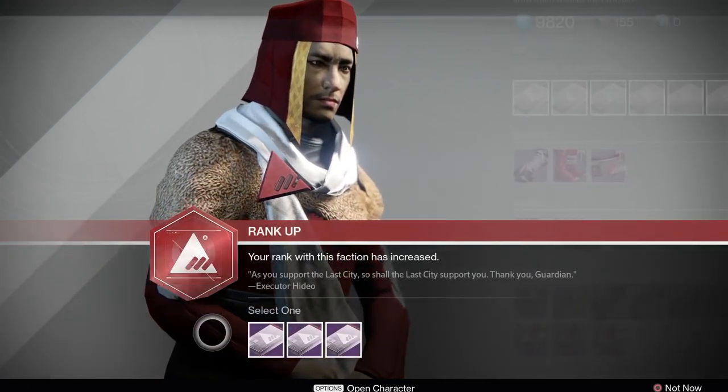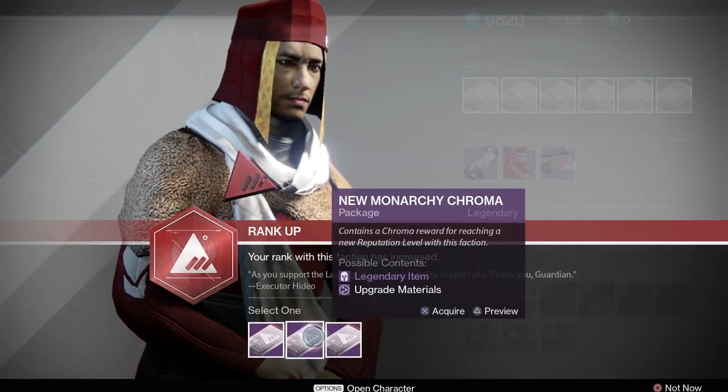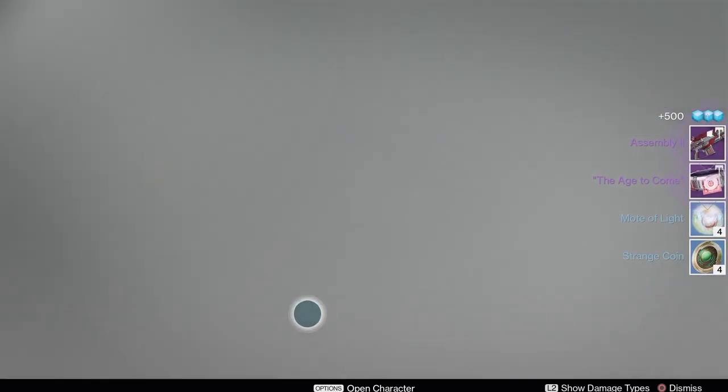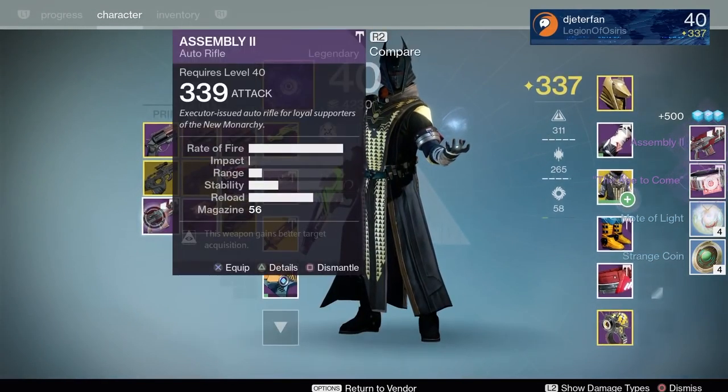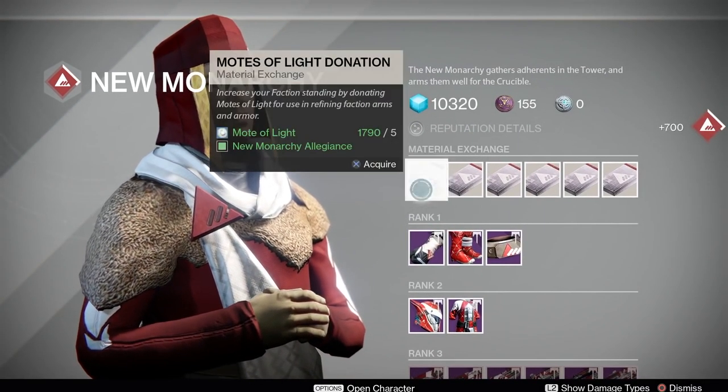Hopefully this helps you guys get a few great weapons as well as some cool gear. It helped me get my light level up to about 345 before really doing anything except the initial storyline, which only took about an hour and a half. So within about two to three hours, you can be at about 350 to 355 light. Hopefully this guide helps you grind out some of those packages a little quicker and get some weapons that you like.